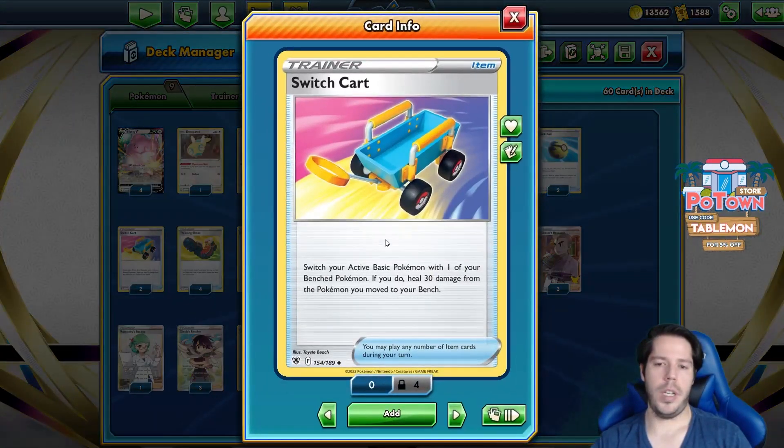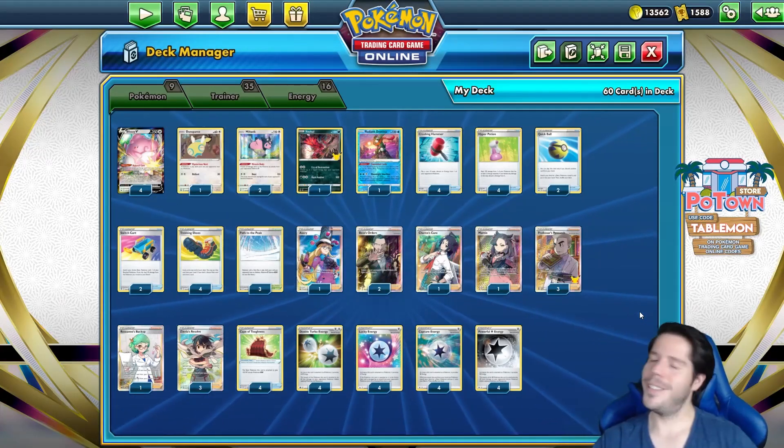Path to the Peak helps us lock down abilities from our opponent. We also have the Switch card which switches and heals damage in case we need to. So let's jump into the ladder and see how we do.